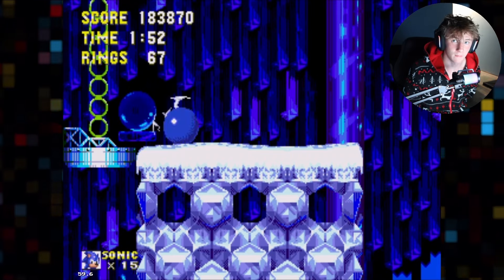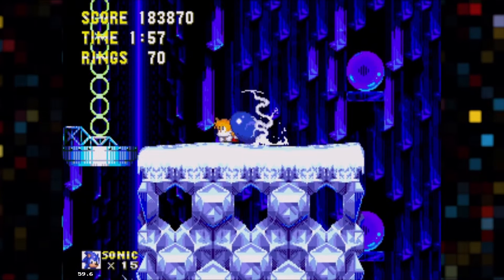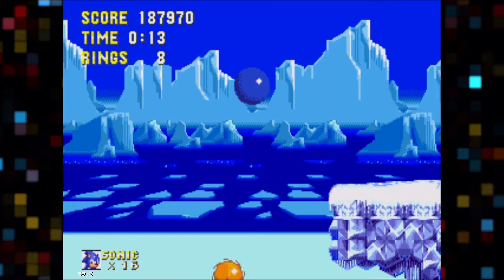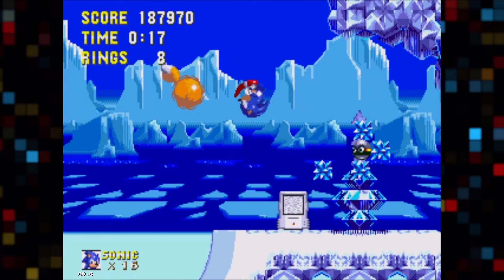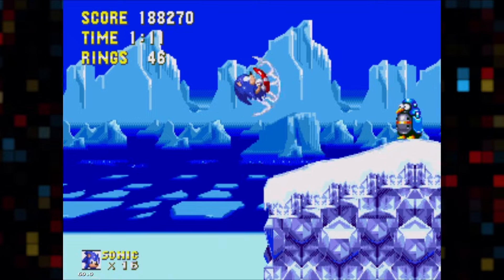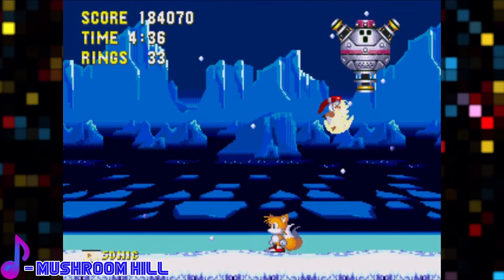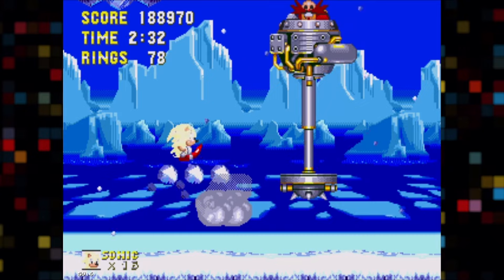Ice Cap is not a real level and I'm not sorry. The entirety of Act 1 is just spamming swings and ice puzzles with springs put around to halt your progress — but that's only in the cave. Outside the cave, the stage gets good. Act 2 is maybe the best act in the game: a lot of speed, loop-de-loops, and openness. Both bosses are probably the best in the game too — Act 1 is a standard funky hitbox boss, and Act 2 tests your patience. Overall it's a really good zone.